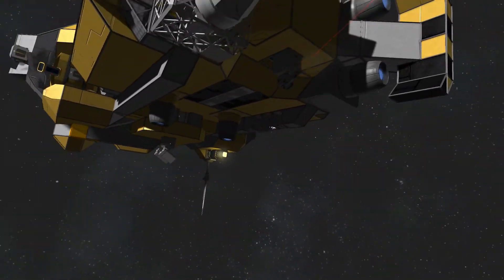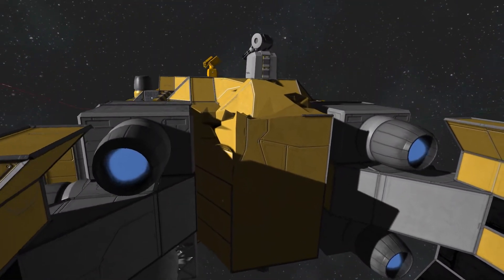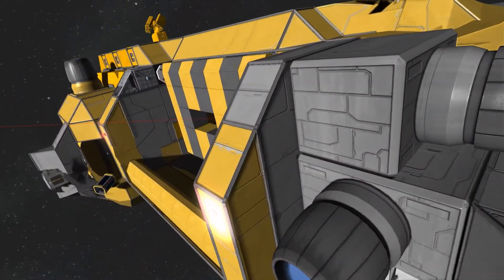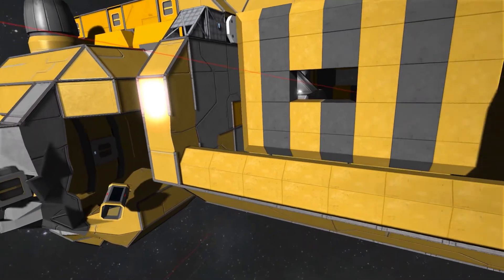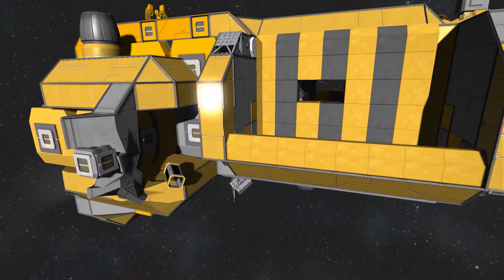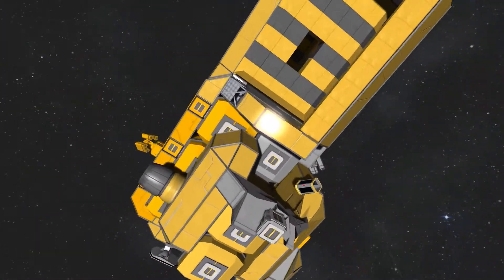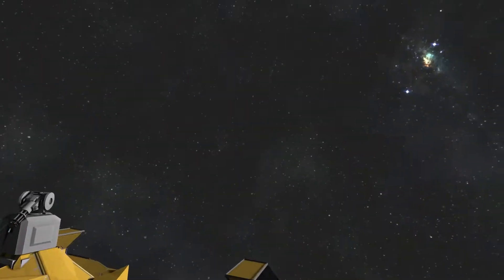But once the decoys are active, you should be able to just get right in beside it, because it'll still go after the decoys. So I think that's the strategy — just get the decoys in there, once you start shooting at them, just fly right in and go for it. Oh yeah, I did miscount that — there's an extra missile turret. I miscounted it as a gun turret. Boom, right in the base.